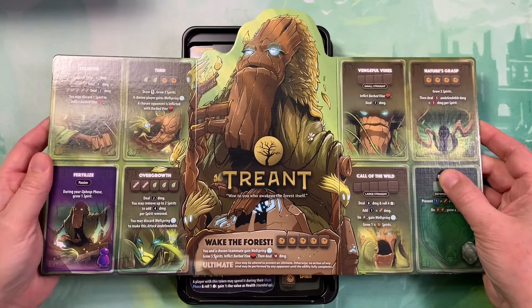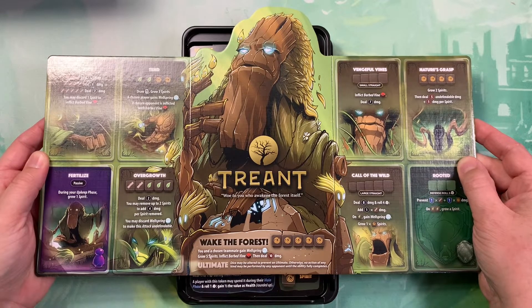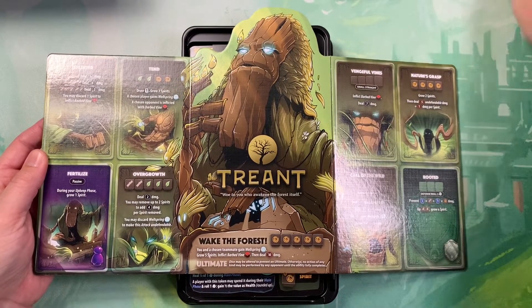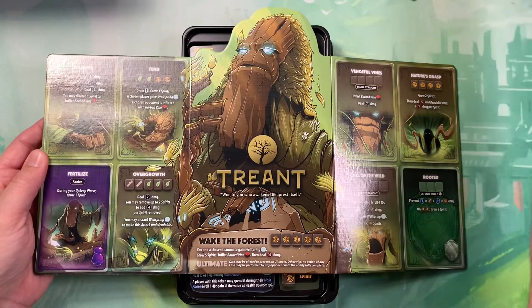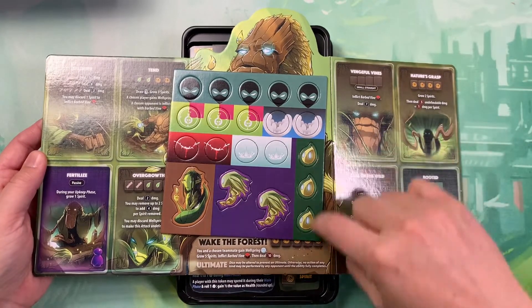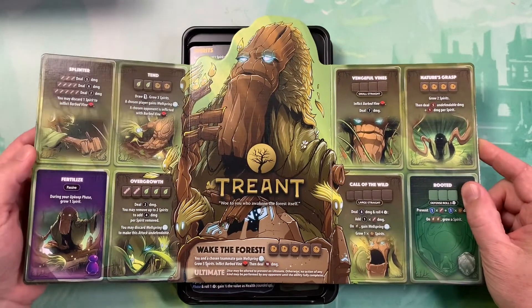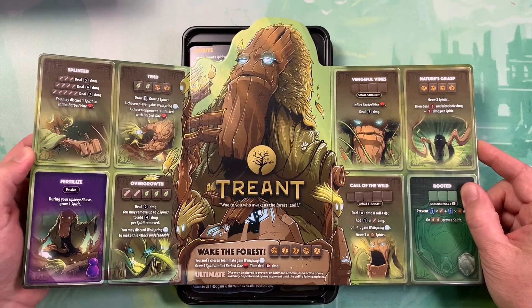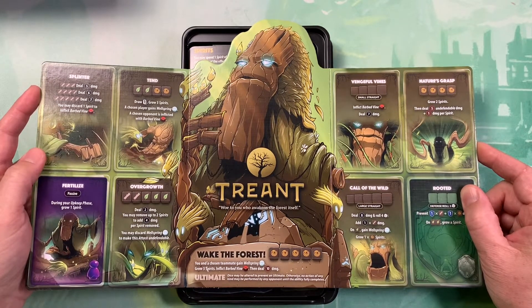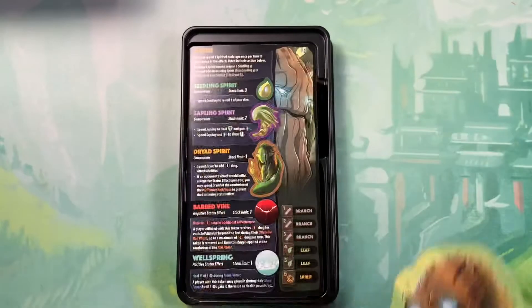And then this is what the actual player board looks like. His ultimate is Wake the Forest: you and a chosen teammate gain Wellspring, grow five spirits, inflict Barbed Vine, and then deal 10 damage. Here I believe are some of the spirits, but there's not even five tokens here, so I'm not really sure where all the rest of these are coming into play. This is my honest first look at the Treant. The Splinter is pretty straightforward — Overgrowth, deal two damage. You may remove up to two Spirits to add four damage per Spirit removed. Let's take a look at what these Spirits might do.